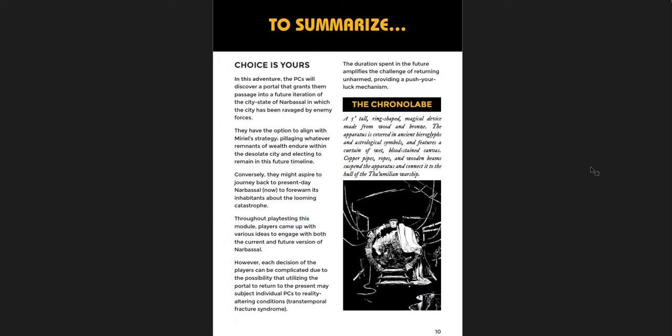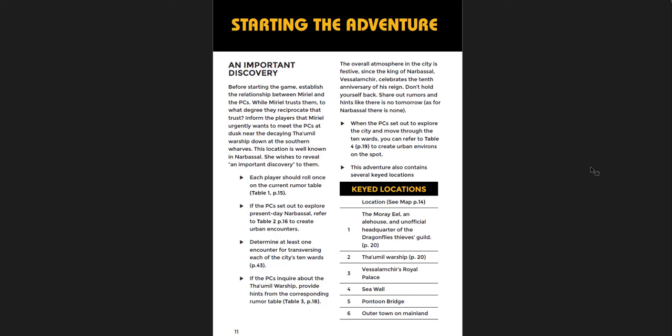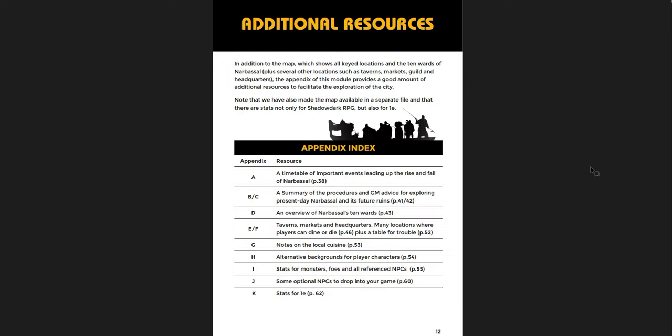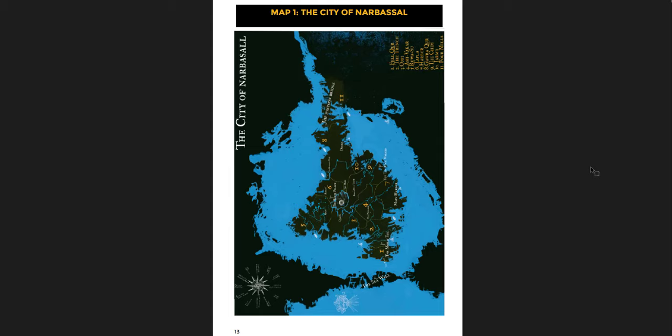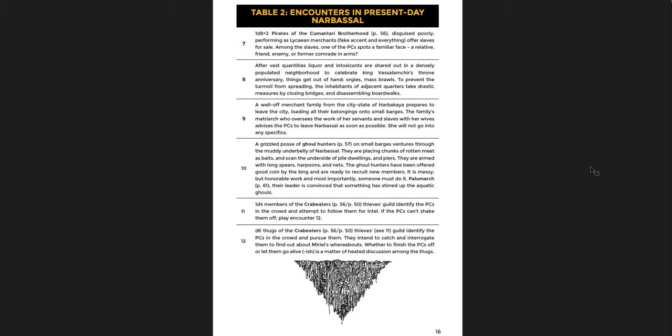The city of Narvasal: now in the present, it's a nascent city-state; 10 days from now, everything goes wrong — the city of the dead, a place that once was. You get tons of resources: an interesting map that could be a bit clearer, but is totally functional especially when you get to the section detailing each ward of the city. You get rumors, environments, key locations now and then again in the future, and encounters aboard a wrecked warship where the portal is located.